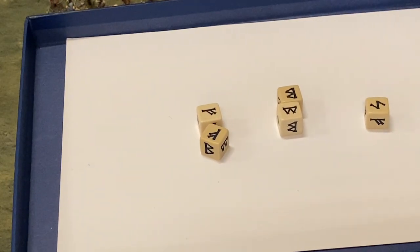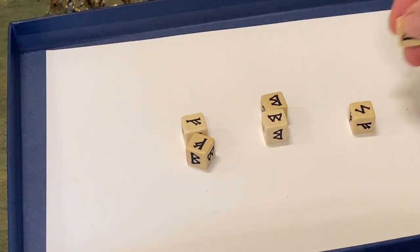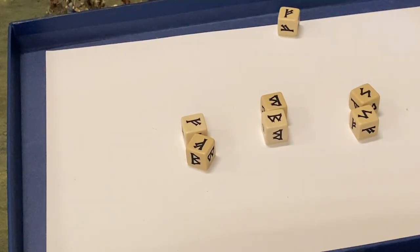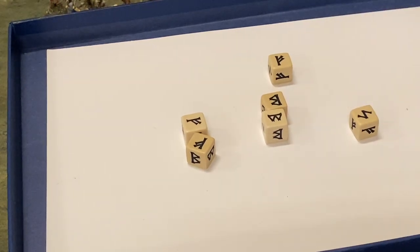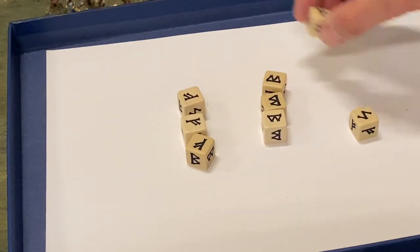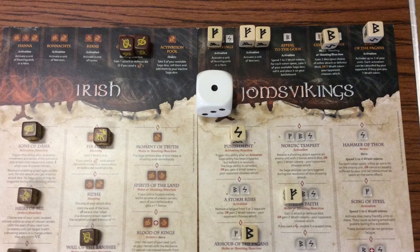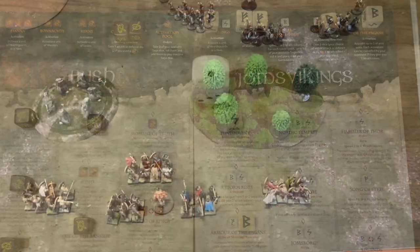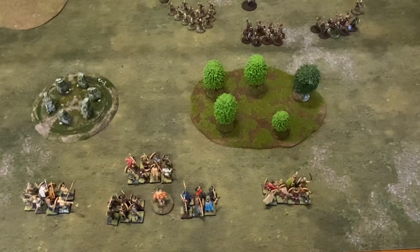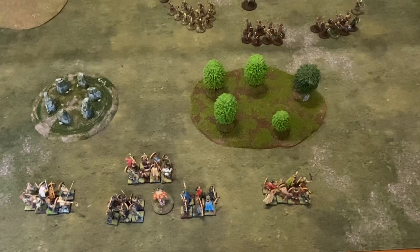I'll re-roll that. So I rolled six plus one is seven. I'm going to take the rare, so I've got three uncommon, four common, and one rare. Dice are placed. No orders, no orders reaction. Let's see if we can start ramping it up a little bit.